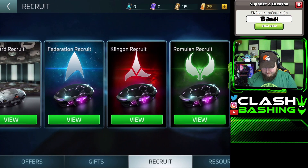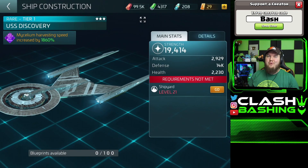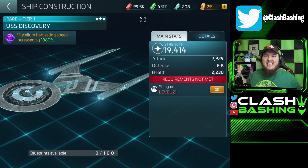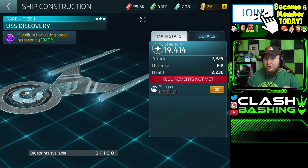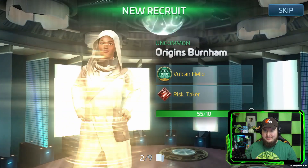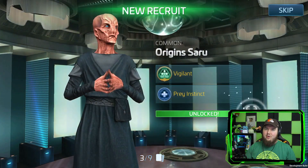You can recruit more crew — we're still working on that, but you can recruit from whatever faction you want and get resources. A lot of cool stuff in Star Trek Fleet Command. Right now there's a brand new update introducing the USS Discovery, a brand new ship in the game. The plan is to have the whole Star Trek universe in the game and playable, and this is the first step toward that with the USS Discovery. Along with that, we're getting brand new officers in the game.